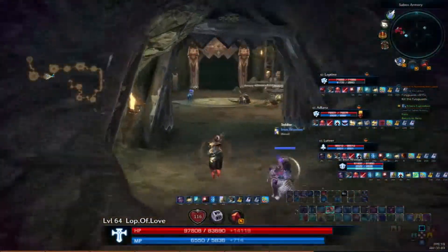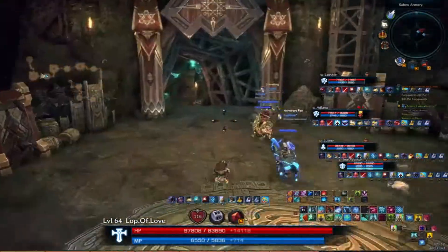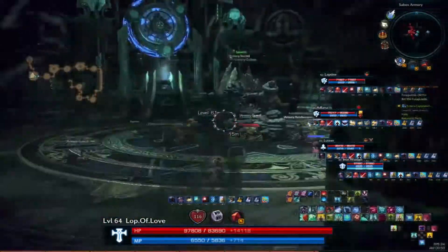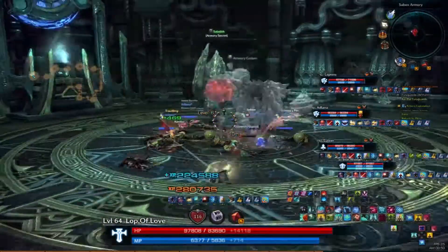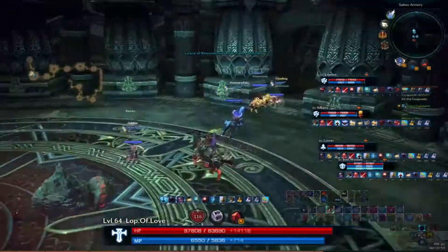Next is just a whole bunch of mobs — you just run through them. Then there's the gatekeeper which you have to open the door for. He's pretty much easy to kill, especially if you have an OP group of people — they'll just kill him in a couple of hits.